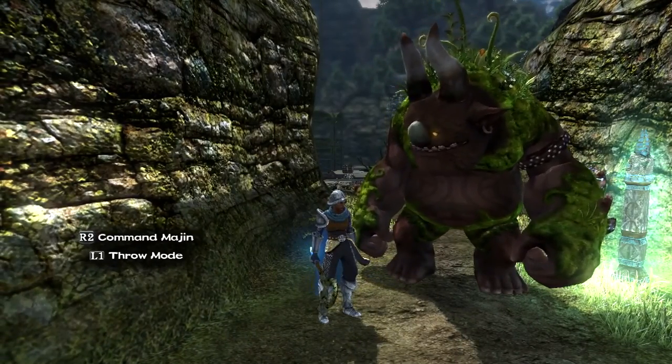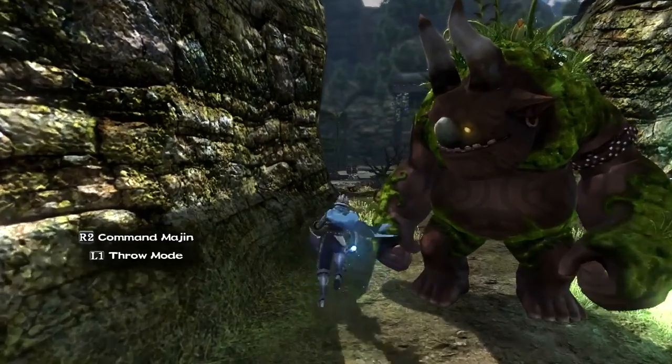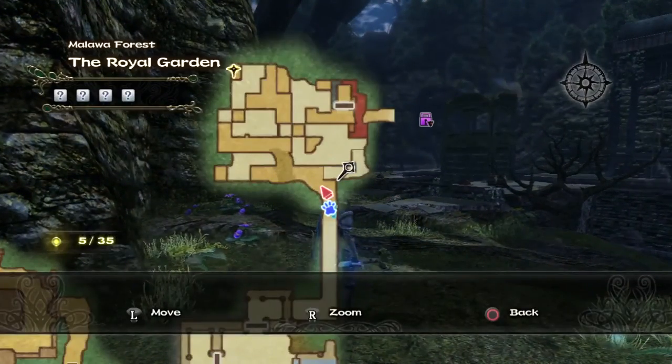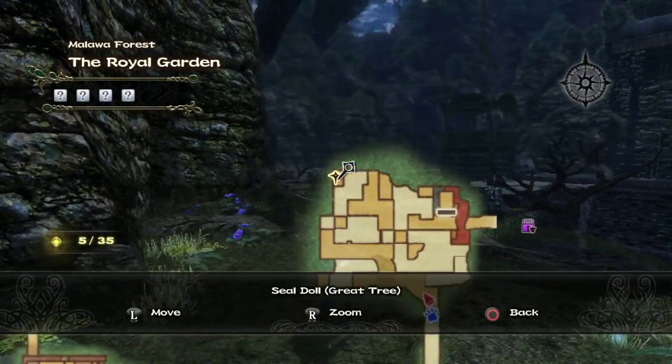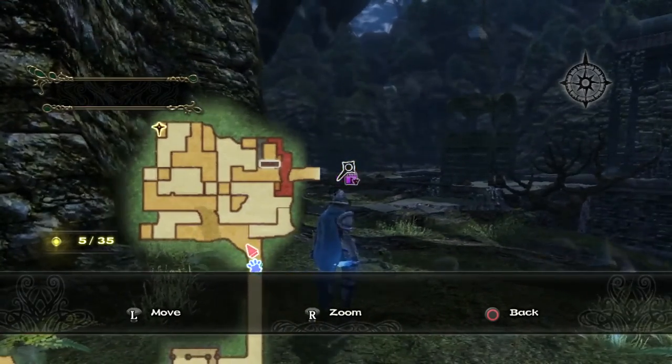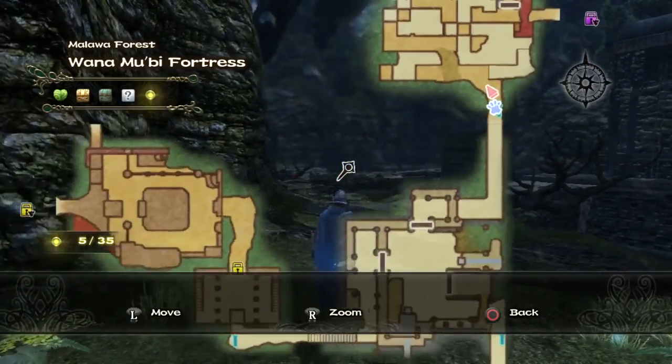Hi guys, AlexTheVeganGamer. We're playing Majin. And where are we going next? Royal Garden. And we have to destroy this, and hopefully this door will open — or some door, maybe this door right over here.